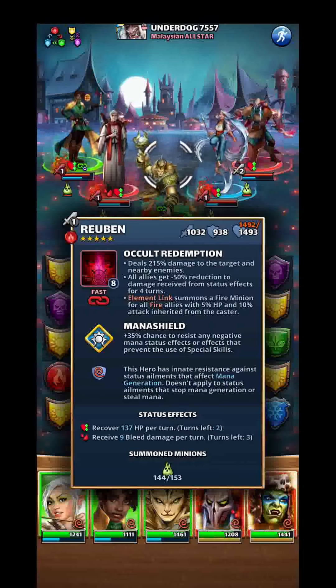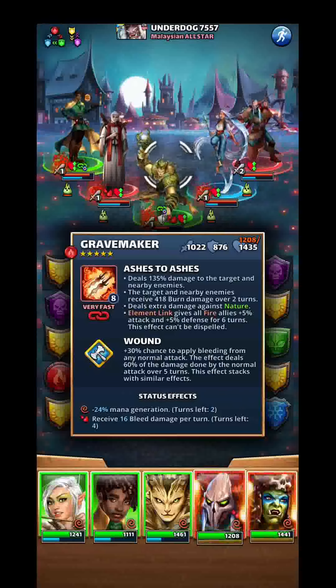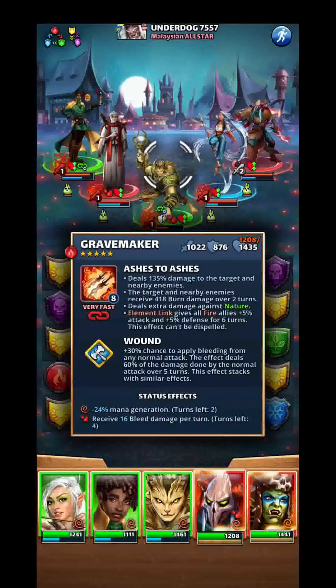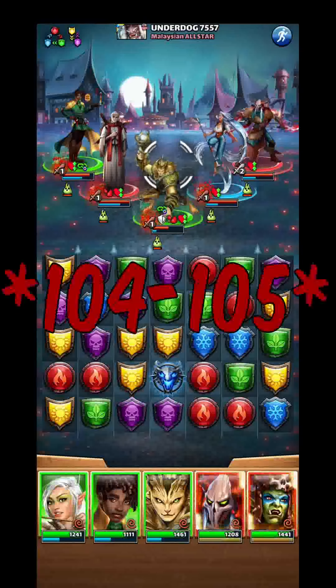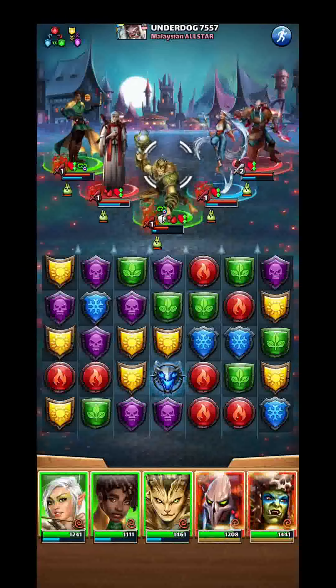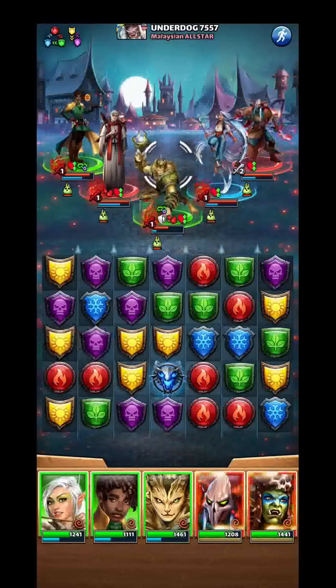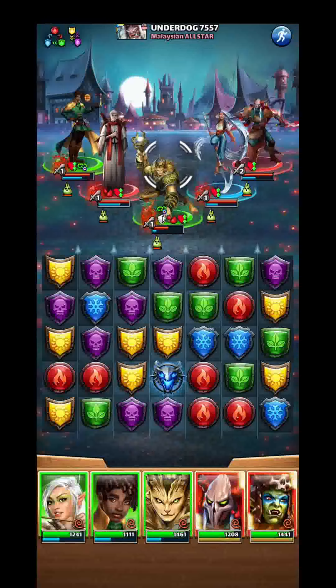So as you can see, he has a special skill that reduces 50% damage from status effects. Gravemaker's burn does about 209 per turn, so it should only do about 104-105. The problem is he is offensive-tailored, which means if I use Gravemaker right now, he's going to take the full damage of that burn.